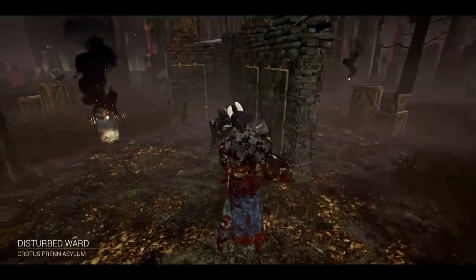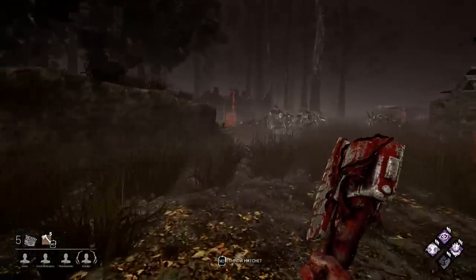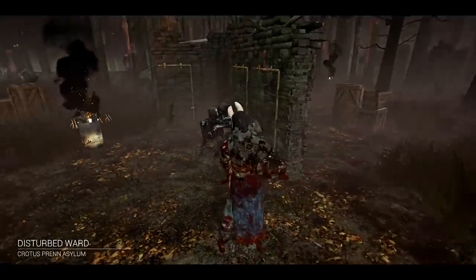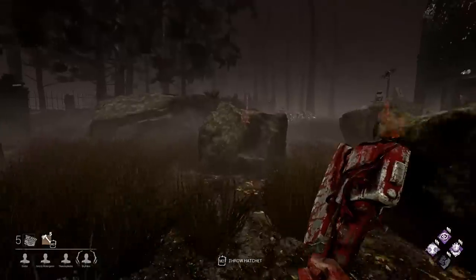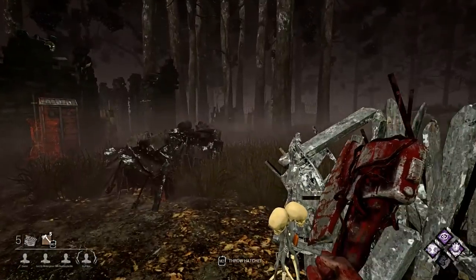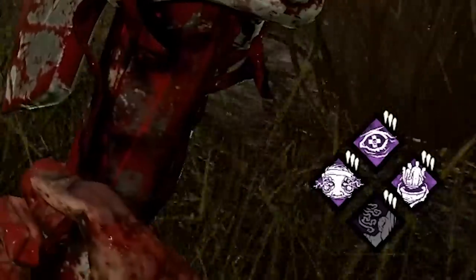First things first: use spawn-in. Take note of where you are. If you're near a corner of the map, it's a safe bet to head in the opposite corner due to survivor spawn locations never being near the killer. Use Whispers to quickly find a target — this is the first thing you should do. For example, here I am spawning in Crotus Prenn Asylum. I'm going to find the opposite end of the map and just run toward it. I can see right here I have no Whispers on. This saves me so much time because I know they're not in the asylum to my right, and not in that jungle gym to my left — both within 32 meters — so I don't have to check those two spots. I just keep walking forward and Whispers lights up.